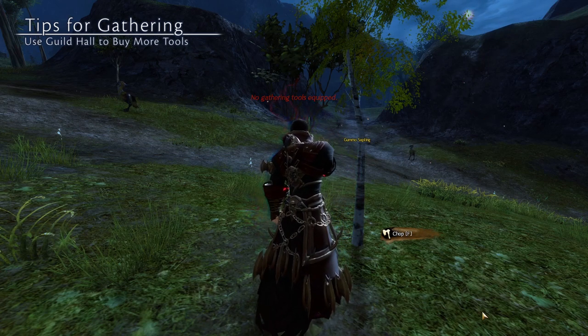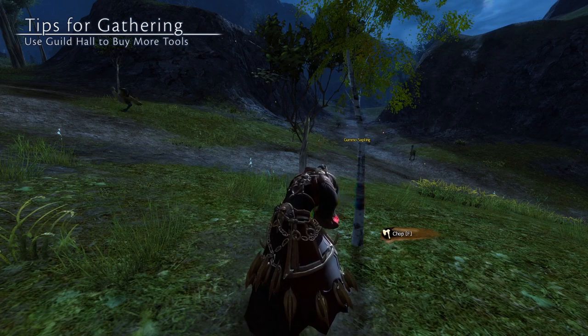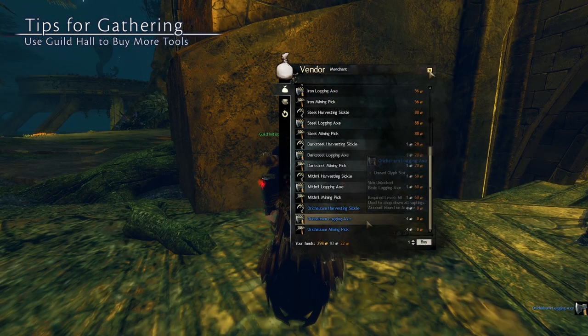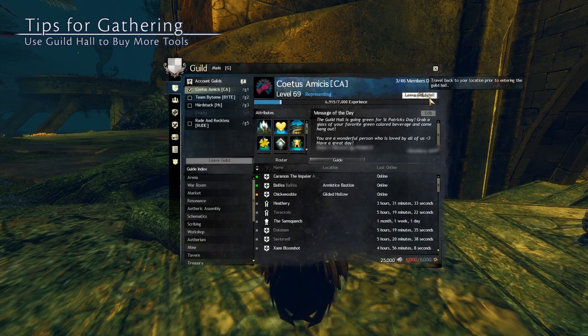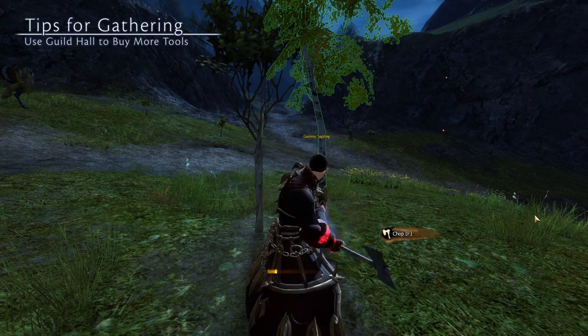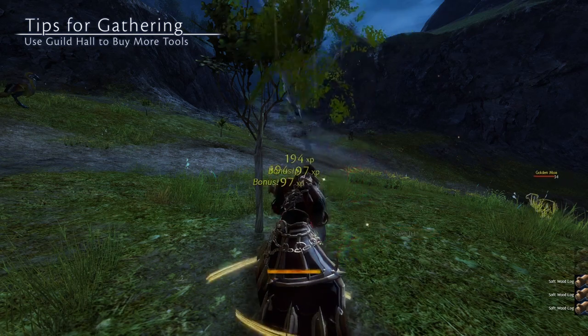Tip 3: if you're ever in the open world and you need more basic crafting tools because you ran out, you can buy some in your guild hall. Press G, then click the go to guild hall button, buy some from the merchant, and then instead of waypointing somewhere in the world, if you click the leave guild hall button, you'll be returned to the same spot you were previously gathering at. If the node you were gathering from isn't there anymore, then you were likely returned to a different instance of that map.